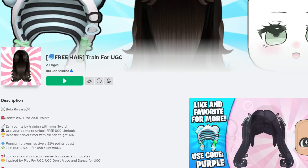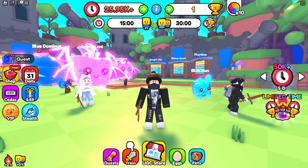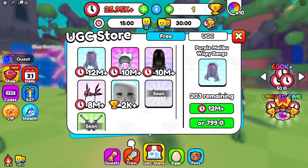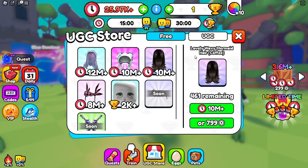Join the game called Train for UGC. When you join the game, click on the UGC store icon to see the available free items. You'll find two free hairstyles there: Purple Malibu Wispy Bangs, which costs 12 million time points, and Lovely Wavy Mermaid Hair, which costs 10 million time points.